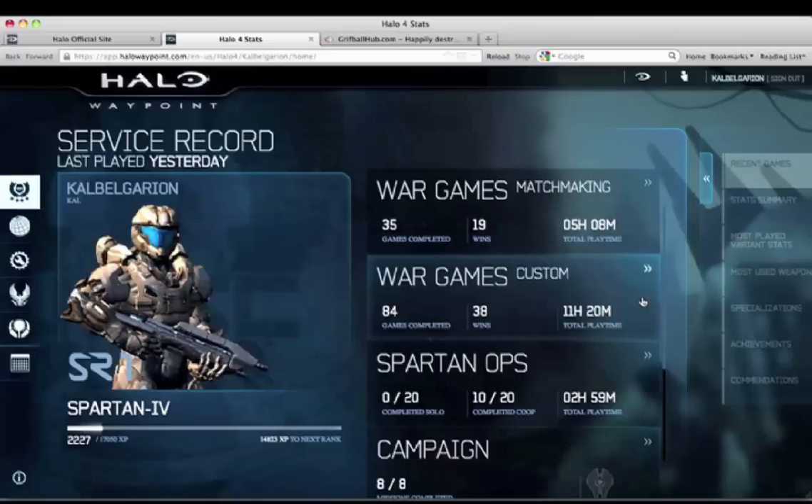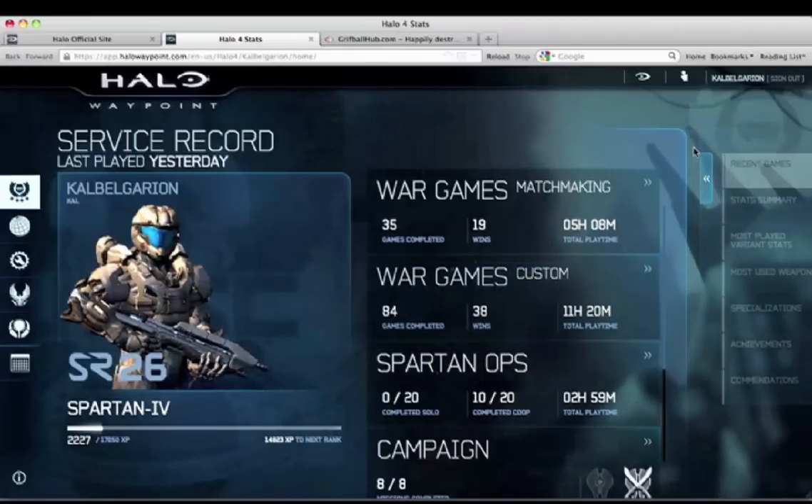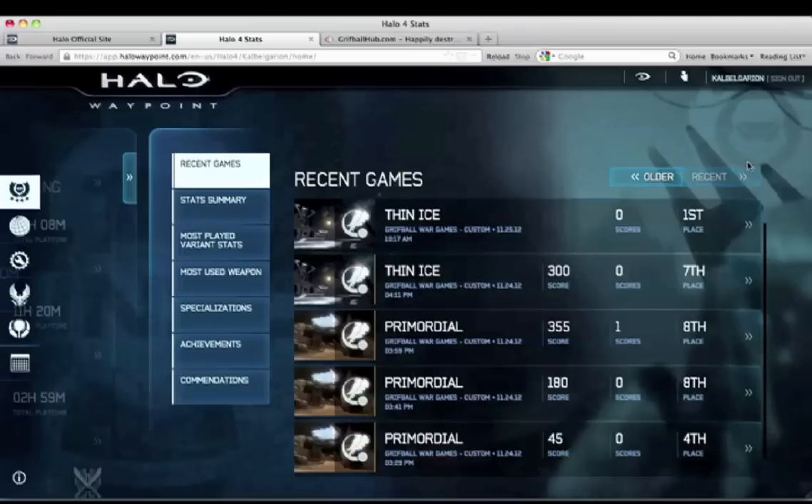We are interested in your recent games, which you can find on the right. After you click Recent Games, you will see a list of your last few matches. If you just played your Griffball game, it will be at the top of the list. Click on the Griffball match to load for more details.